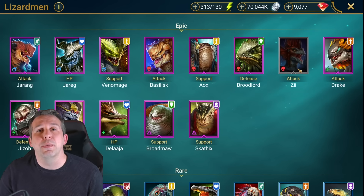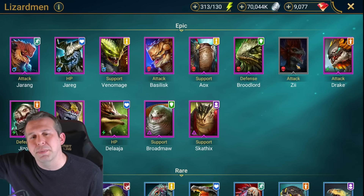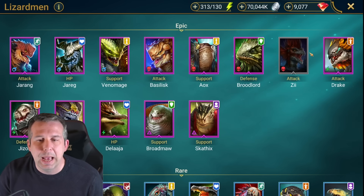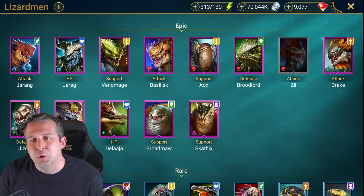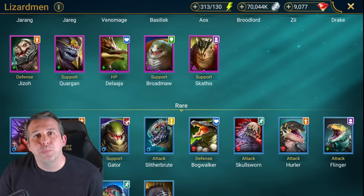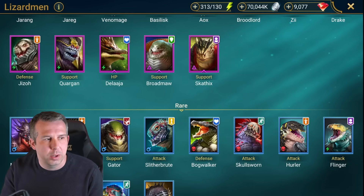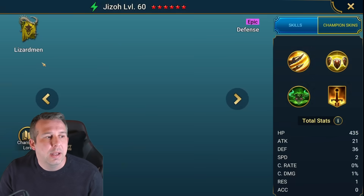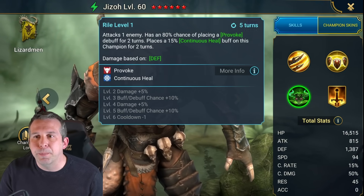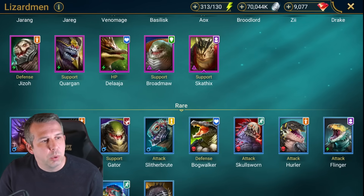Zi: someone you get from doing Doom Tower Normal for months and months, and by then everyone is so bored. Drake: useless. Skullsworn: good early game Hydra champion to do the provoke, that's it - but you could take him to level 50. He will do a two-turn provoke against the Head of Decay and at least let you get your first key. Squadron: got some buffs going on but pretty average epic.